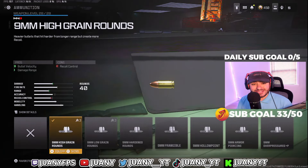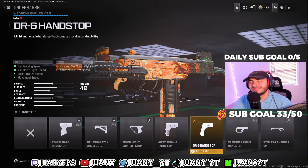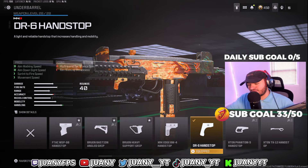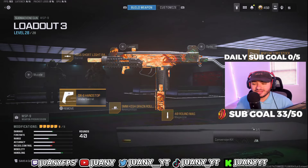For the ammunition, we're going with 9mm high-grain rounds. Since we didn't use a barrel that increases damage range or bullet velocity, this makes up for that change — you get faster movement speed but still get a high TTK. Tying it all together, we got the DR6 handstop, which is really good for running around the map super fast. Since this gun doesn't have too much vertical or horizontal recoil, you're not going to have an issue. That's my WSP-9 setup in Warzone 3.